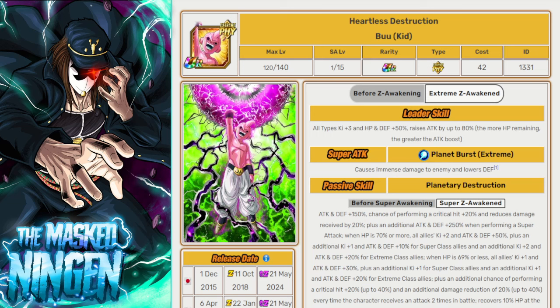So, the physical Kid Buu Super EZA — I did a video breaking down his details and everything yesterday, so obviously check that out if you haven't seen it. He seems incredible, a very, very good unit. Great Super EZA. Looking forward to using him in the game.